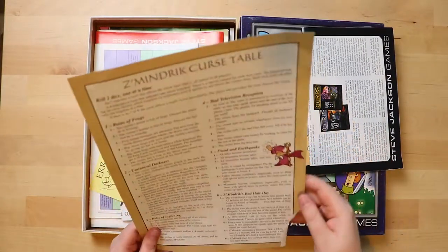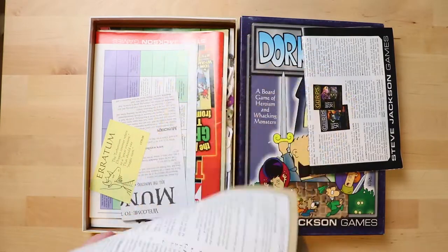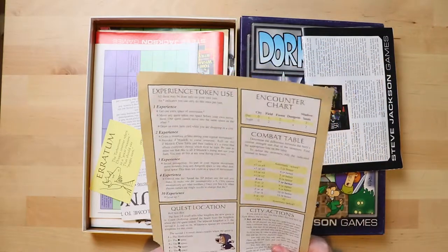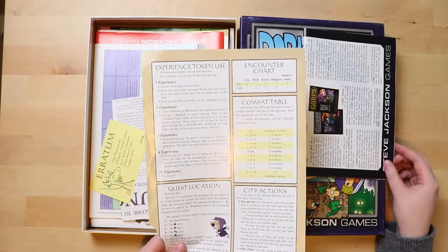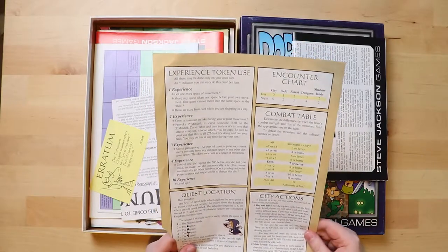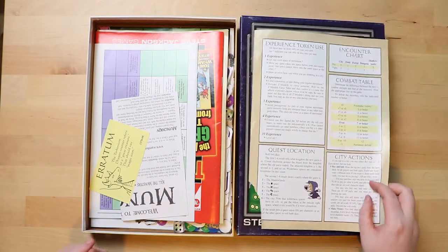We'll go with this thing. It looks like somebody has taken a bite out of it. It's a curse table. A combat table. It looks like some sort of add-on to help you do things. It's definitely implying that this game is very similar to a role-playing game — when you've got things like encounter charts, combat tables, quest locations. I'm already slightly concerned.